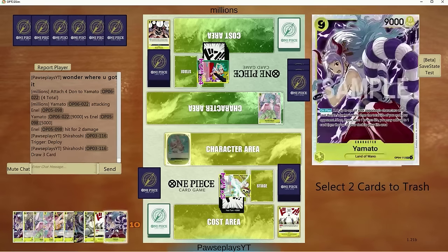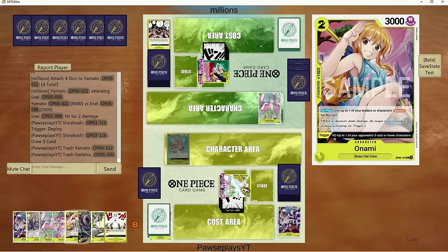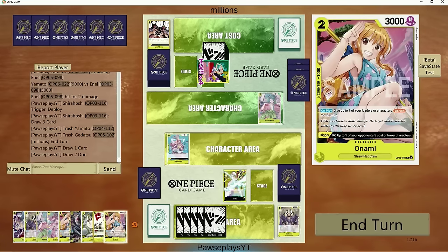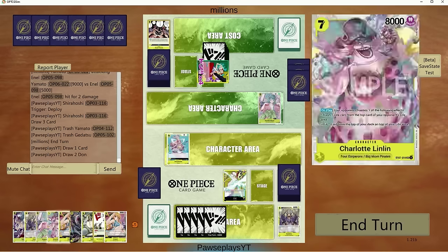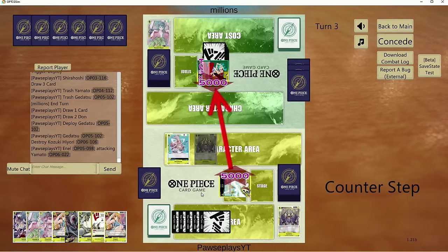Shirohoshi — we'll get rid of one Yamato. Gedetsu's not going to get a lot of value here, but we have two of them. Get rid of one. We could do the Onami thing here, but I don't think it's valuable. Maybe he won't expect it — that would make us go 8k and maybe discard a top card from his life. He's at 3 now. Actually, let's get down Gedetsu and remove this — just in case he's going to drop a Momonosuke.